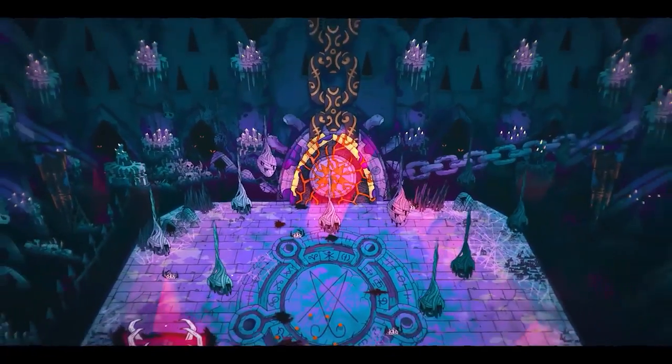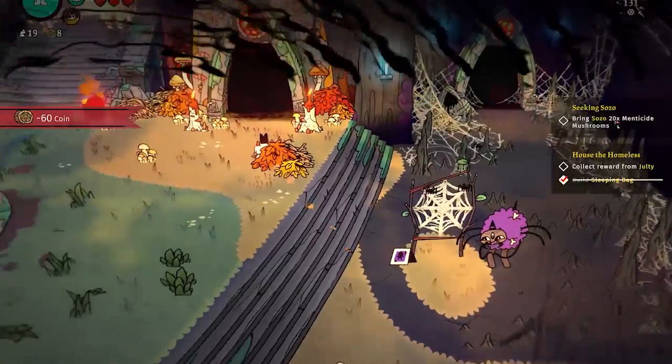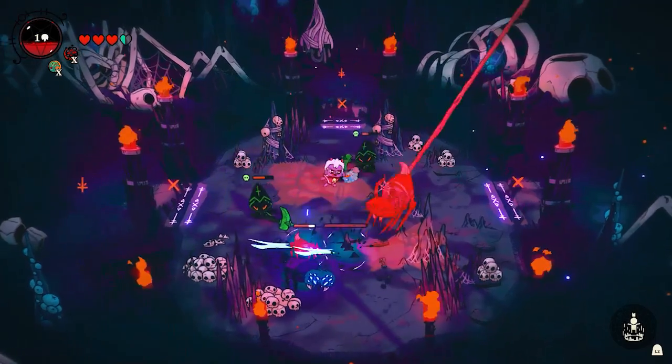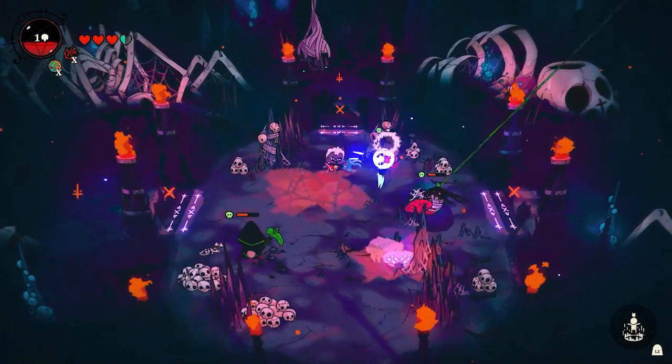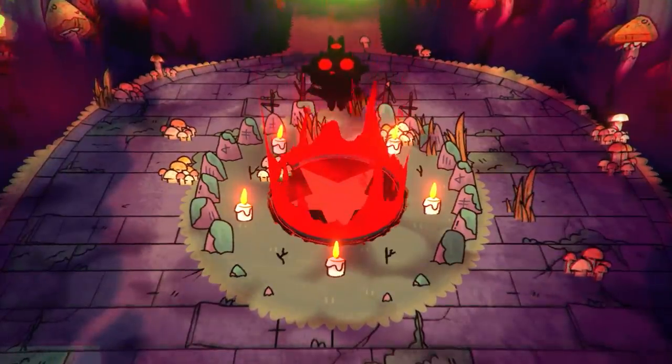Once you have cleared all the rooms and completely unlocked a certain door, you can still re-enter anytime to gather resources. But the catch is that the enemies become stronger each time you re-enter those doors. After crawling your way through the dungeons, it's now time to manage your cult.